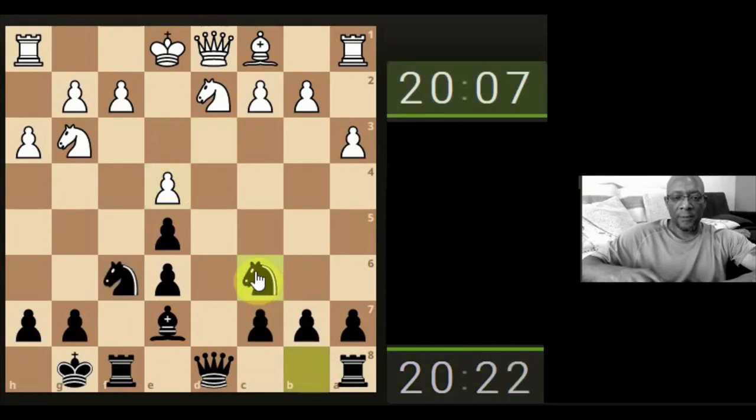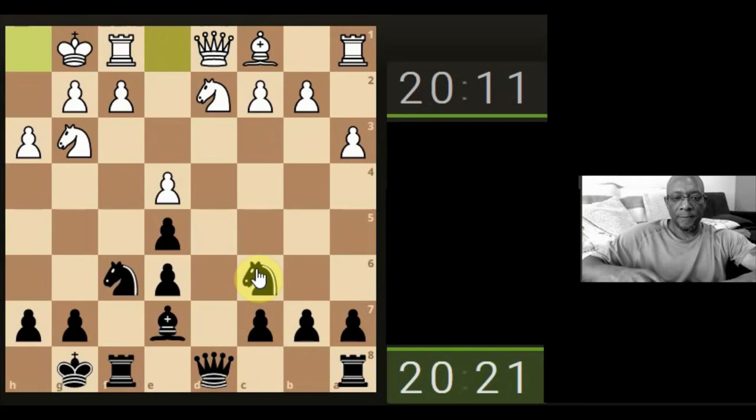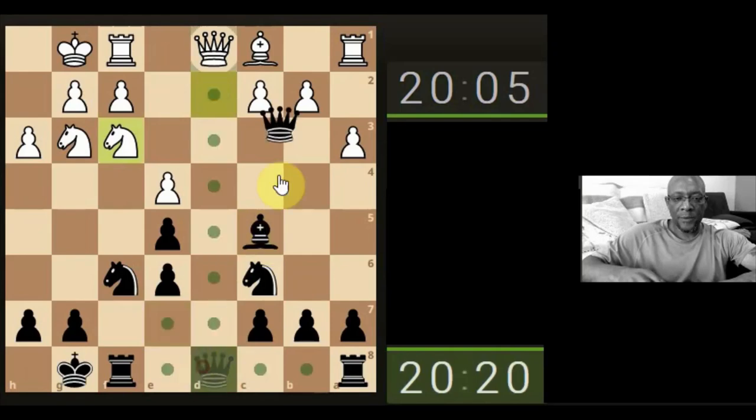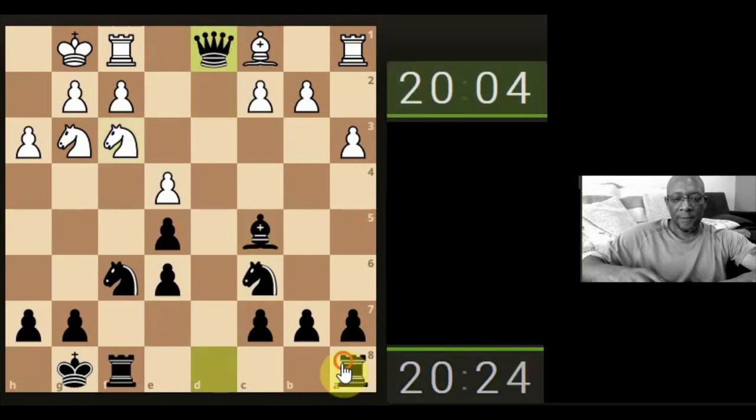Let's take the pawn. I'm liking it. Let's get the bishop facing the king. I'm liking it — let's get the bishop, I'll have that. Let's attack that.